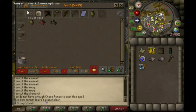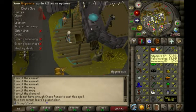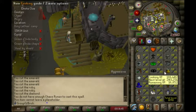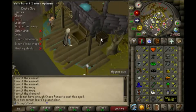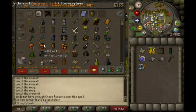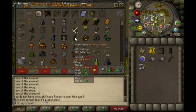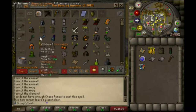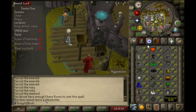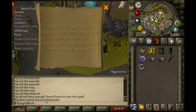Here are the clue scroll rewards requirements. Just a PVM type setup — haven't done any PVM on this account. All these stats are pretty much quested aside from hunter, firemaking, and agility. Pretty weird armor setup, but that's the best I've got — just doing clues to get all that stuff.